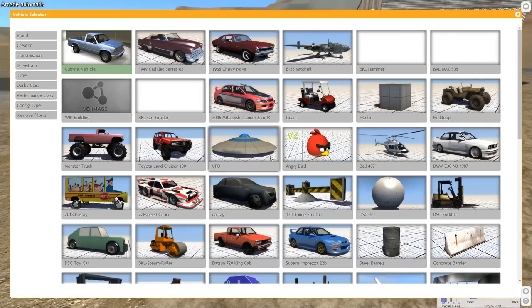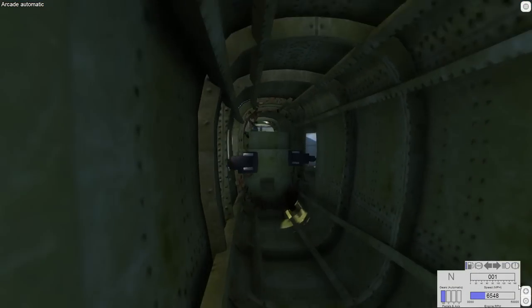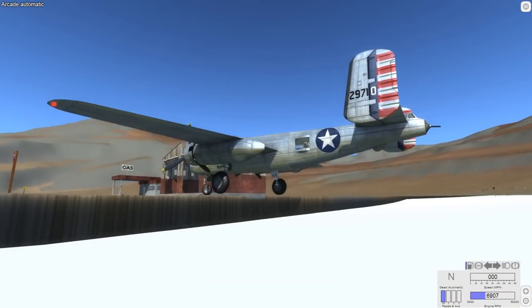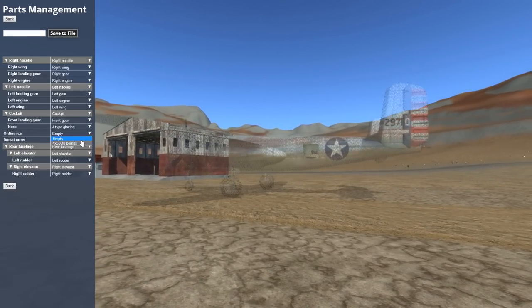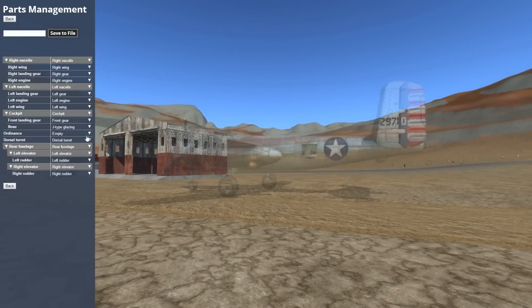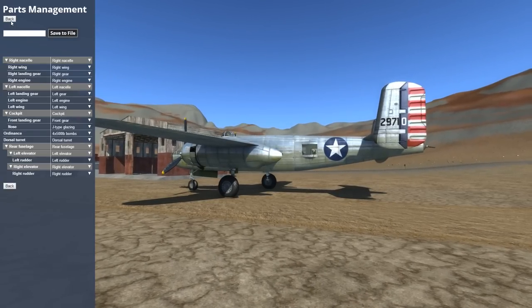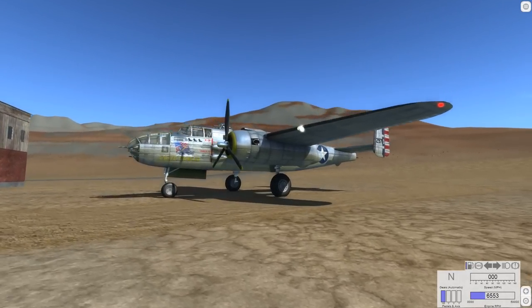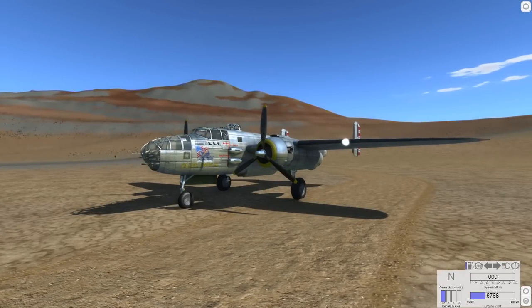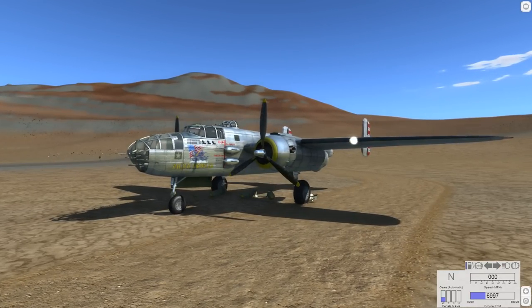To do this we need a B25 Mitchell because that is the only plane in BeamNG Drive that comes with bombs by default. Sure you could strap some propane tanks and call those bombs, but they're not consistent. I want something consistent like the B25. We equip the bombs twice in the parts selector because I don't trust that it registered - it doesn't say bombs so I do it twice. Now we can make sure by trying to drop the bombs right here - yep, bombs are good.